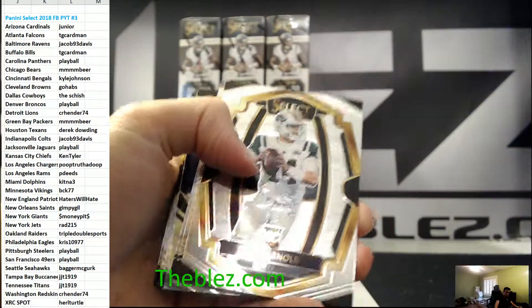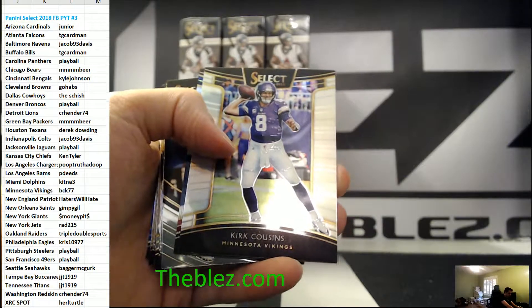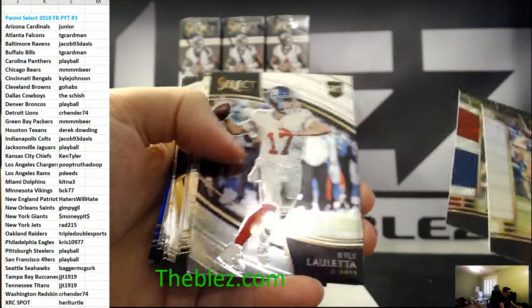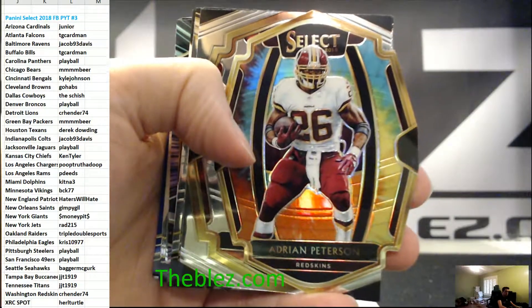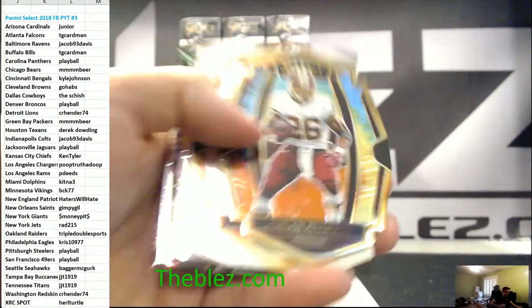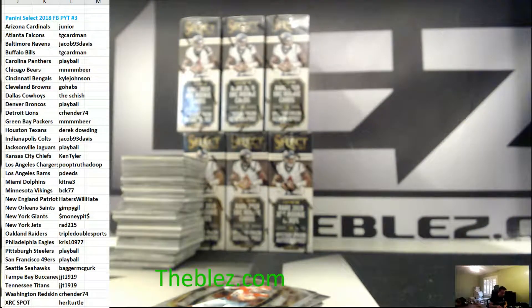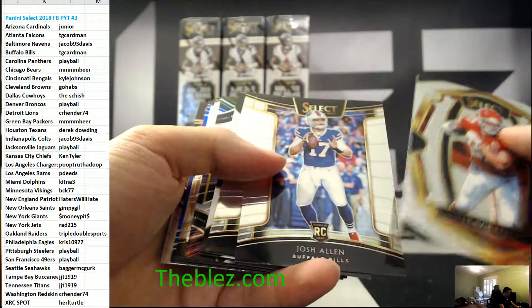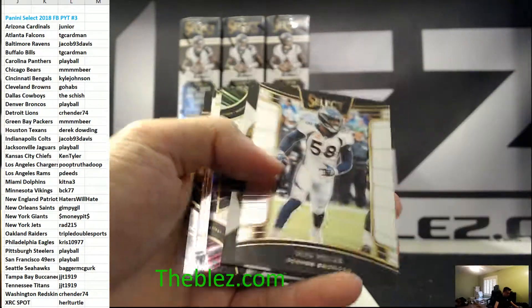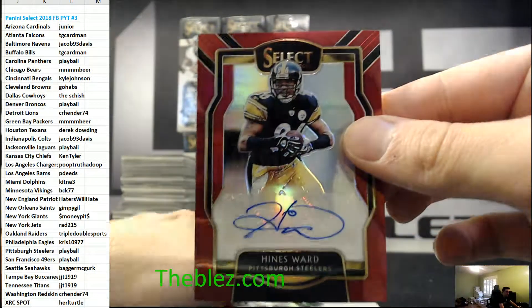Laletta. Adrian Peterson — that's a cool card. Henderson Die Cut. Tie-Dye to 25. Allen Rookie. Nice to 20 — Hines Ward for the Steelers.